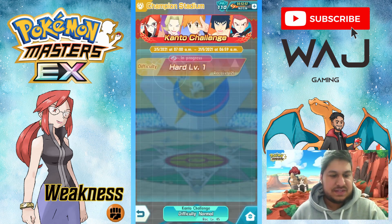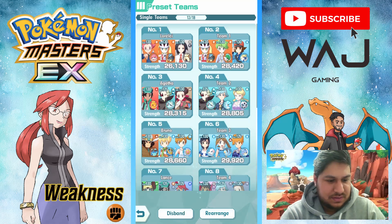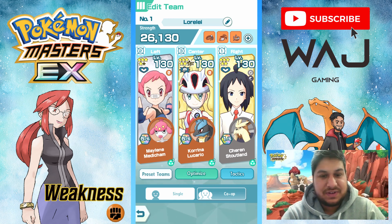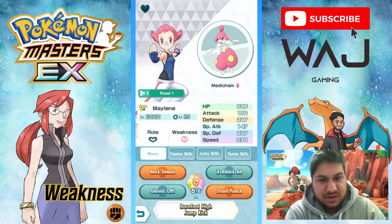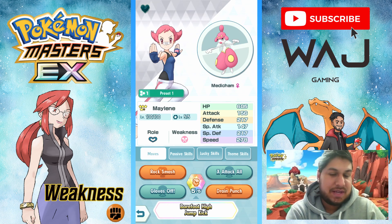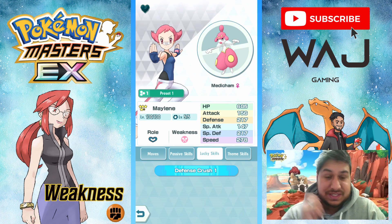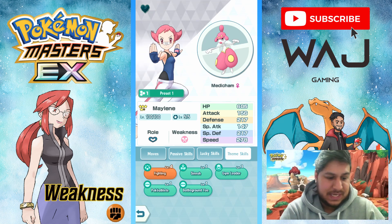Let's go into the team compositions. This coming Monday on the reset, Lorelei will be weak to Fighting type. My team for the Fighting type has Maylene and Medicham here to give Lucario the extra attack buffs. It'll be using Attack, Attack All, and Gloves Off to raise critical hit and get an ensured critical. The lucky skill is Defense Crush 1 — Defense Crush 2 is even better — to help lower defenses so Lucario hits harder. Theme skill is level 4 on Fighting.